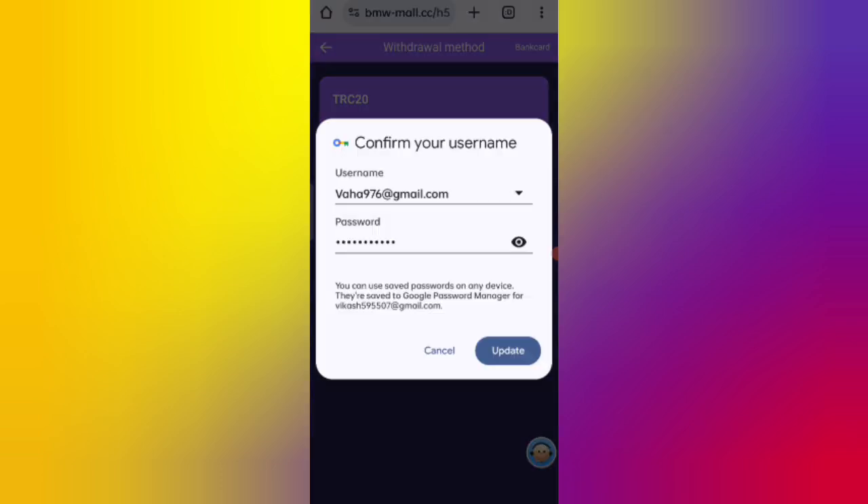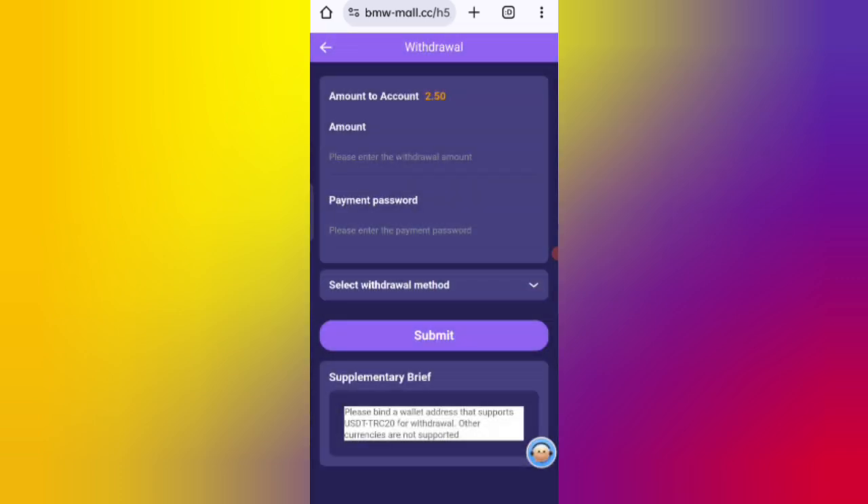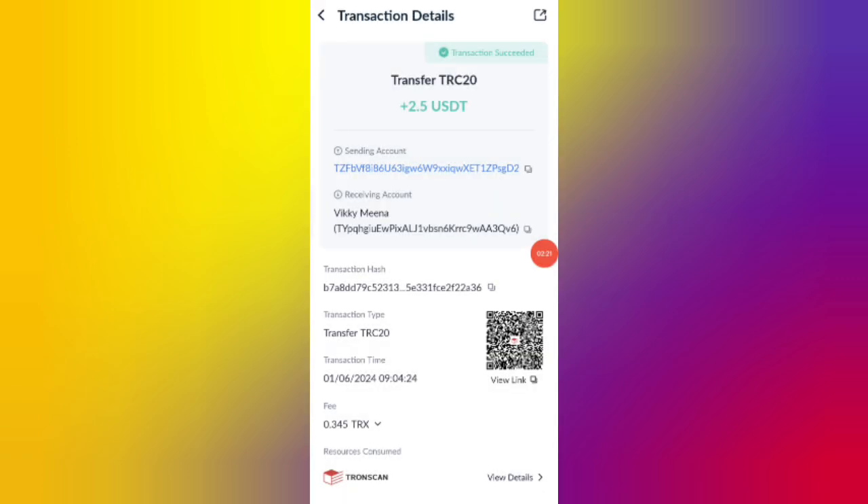You can see on the screen that 2.5 USDT is available for withdrawal. Enter the amount and your payment password, then click the Submit button. You can see on the screen the transaction is proceeding. Your commission will be successfully received in your wallet within one to three minutes. 2.5 USDT has been successfully received in my wallet — this is how you can withdraw your commission.